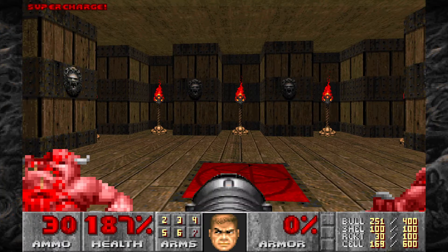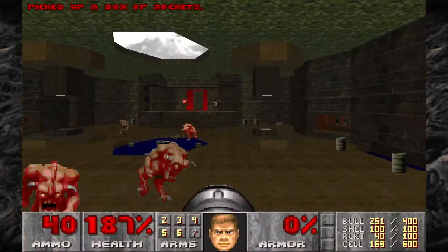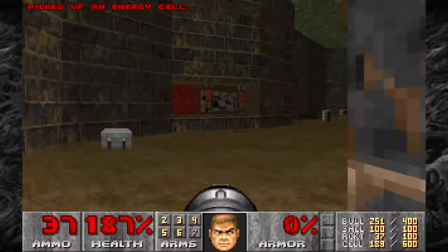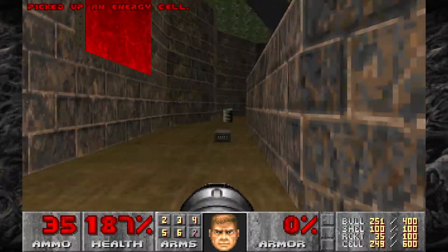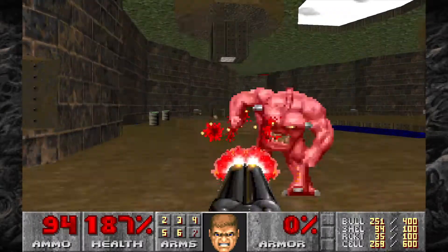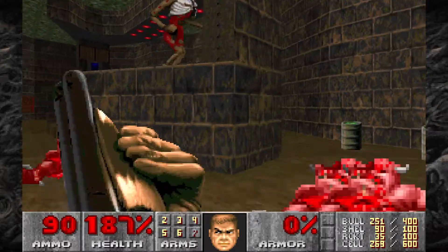Then we're going to go through this teleporter. There's going to be some Pinky Demons as well as a couple of Revenants at the end of the room. We want to take out those Revenants as quick as possible to avoid their rockets. You can use the little platform they're standing on to help avoid those rockets. Let's take out that Revenant up there.